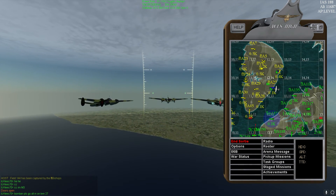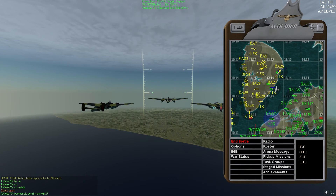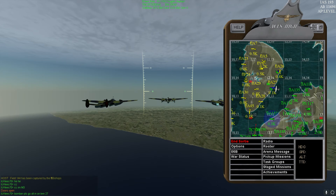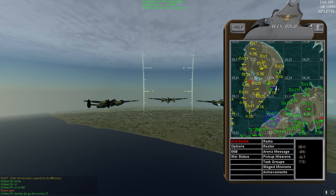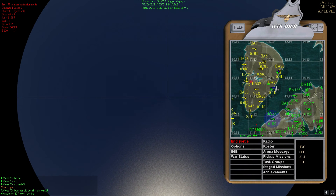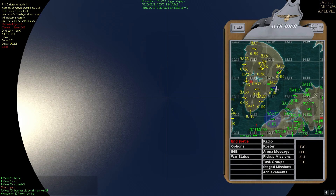I got 11,000 feet. Normally, how I calibrate is for every 1,000 feet above 10,000, you add 2 seconds to your calibration. Works out good for me. So I'm at 11,000, so technically I only have to hold it down for like 3 seconds, but I'll hold it down a little longer because it doesn't hurt.